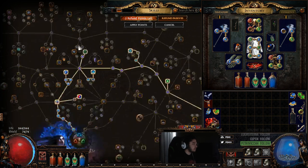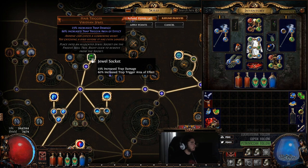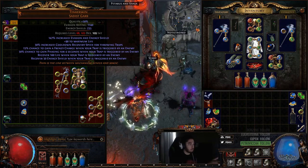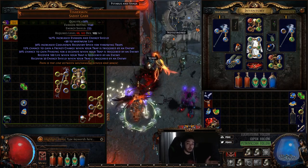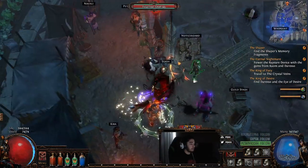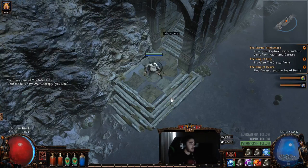Instead of playing a Saboteur and getting Chain Reaction, we go Hair Triggers. Chain Reaction means when one trap goes off, all your traps go off — but if all your traps go off together, they're not being triggered by an enemy, they're triggered by you. So you only get one proc of the frenzy charge, one roll at phasing, 100 life, and 50 ES. But if you use cluster trap with trap trigger AoE, a monster over here could trigger it and you'd still get the energy shield, the life, and everything else.